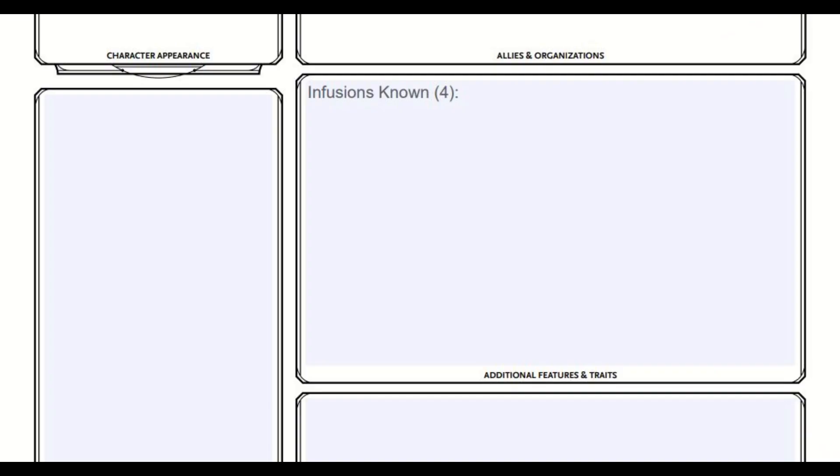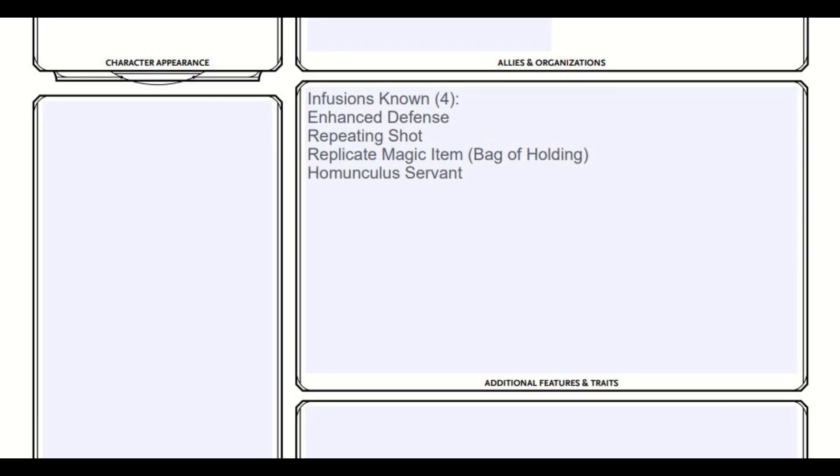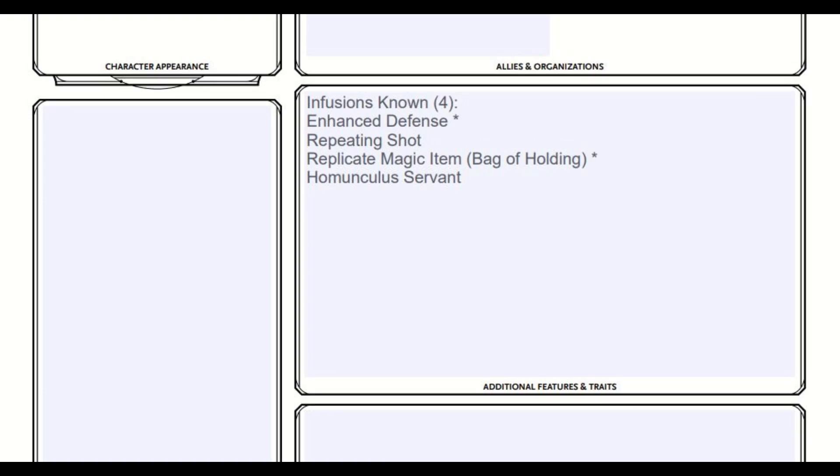At level 2, we get Infusions, and since we're going to go Armorer, let's play into that. We're going to take Enhanced Defense, Repeating Shot, Replicate Magic Item — Bag of Holding — and then it's your choice of a Homunculus or Mind Sharpener armor. We're going to activate the Enhanced Defense and the Replicate Magic Item, saving the Repeating Shot for level 5 when we get Extra Attack. You could use Repeating Shot now and gain a +1 bonus to attack and damage rolls, but you can't benefit from the loading property removal quite yet.